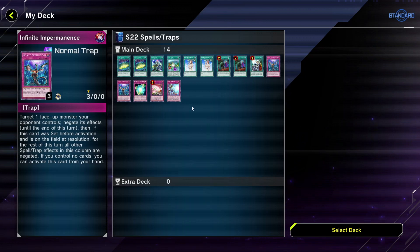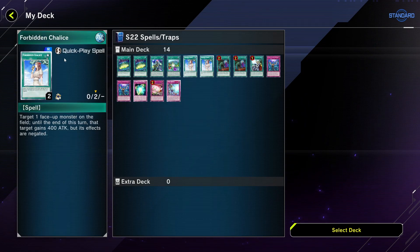The one unfortunate thing about Impermanence is that you cannot play it from hand if you have something on your board — whether it's face up or face down. So having a card like Forbidden Chalice, which is a quick-play spell, is really beneficial. I can make a play around the idea of negating something like Baron de Fleur — I can bait it out on the gate, use Mathmech Circular from hand, they try to negate it with Baron which would destroy it, then I use Forbidden Chalice. He can't negate it because he's already used his one negate. It's not the greatest scenario to describe, but there are thousands of scenarios where this card has definitely come in clutch for me.